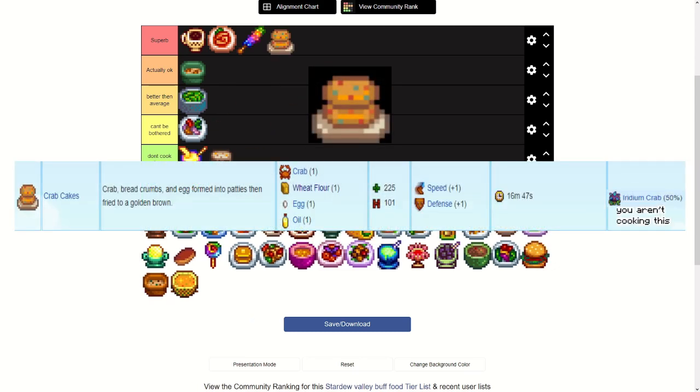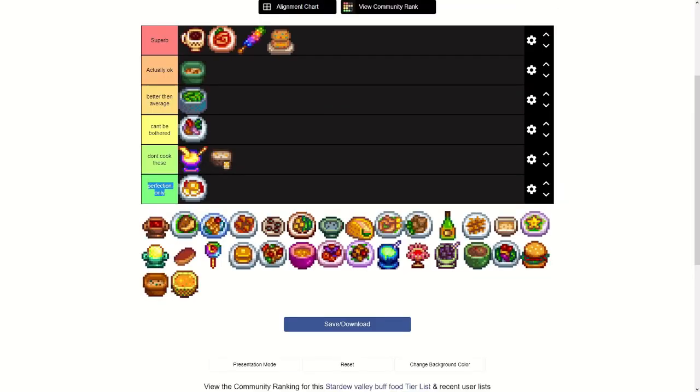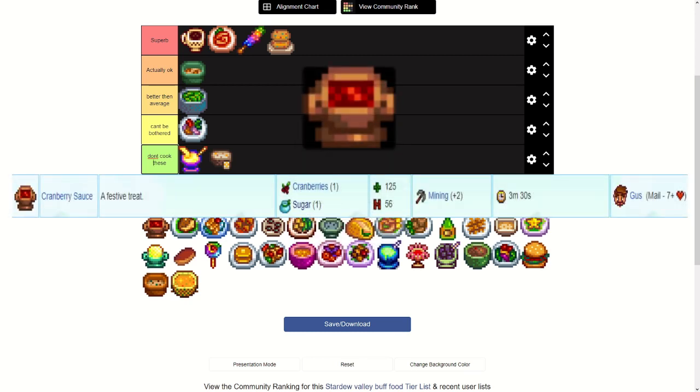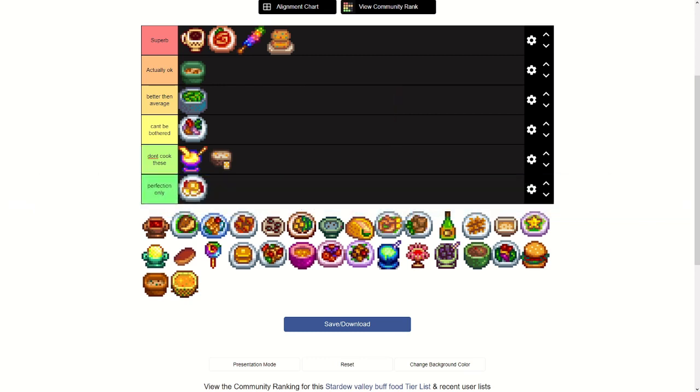Crab Cakes — the recipe isn't too easy to get, from the Queen of Sauce on the 21st of fall year two. It takes a crab, wheat flour, egg, and oil, which isn't terrible. It gives a speed and a defense buff, plus you can actually find crab cakes from the crabs in Skull Cavern. That's really good — it has definitely saved some of my Skull Cavern runs.